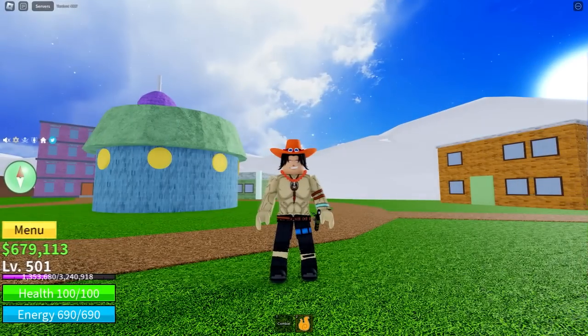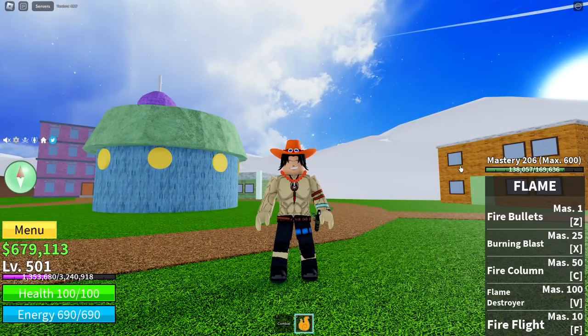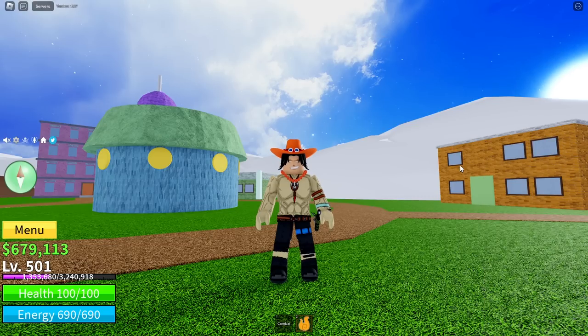I actually spent some Robux to look like Ace, so hit that like button and subscribe because I had to spend some Robux. Anyways, we've got Fire Fruit, Haki - actually both types of Haki - and we're pretty high level. So we've gone from a noob to a pro as Ace. Hopefully you guys enjoyed, thank you so much for watching, hit that like button and subscribe, and see you guys in the next video.